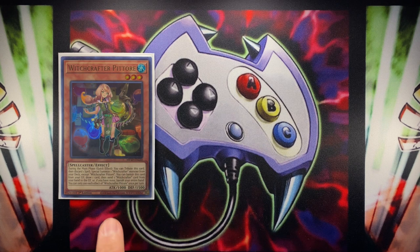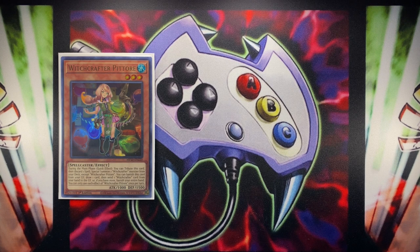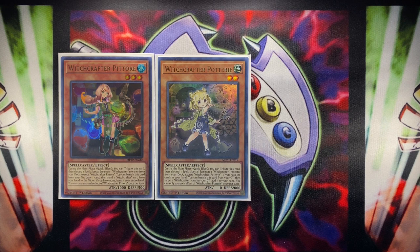Puttuar is basically going to banish herself to do a mini Allure of Darkness — draw one card, then send a Witchcrafter card from your hand to the grave. If you fail to do so, you banish your whole hand, but this gets you a free draw quite often. Similarly, we have Pottery, who is level two. Her unique clause is you need to have no cards in your hand, and if you do, banish her from the grave to add any Witchcrafter card from the grave to hand. This card combos quite nicely with something like Puttuar, or just giving you materials for a fusion summon.